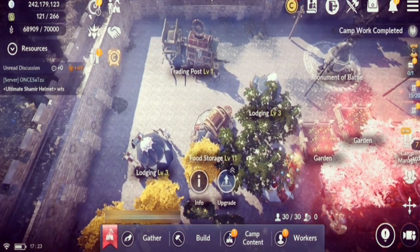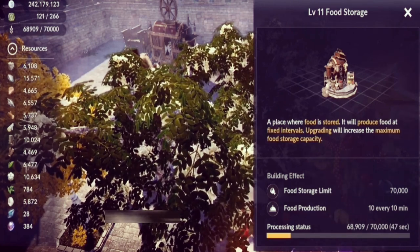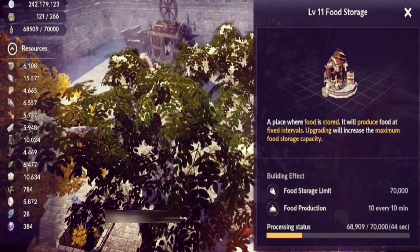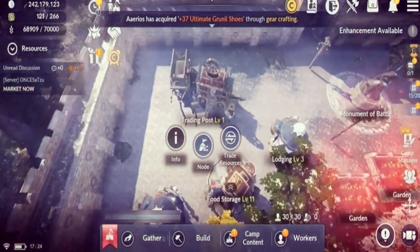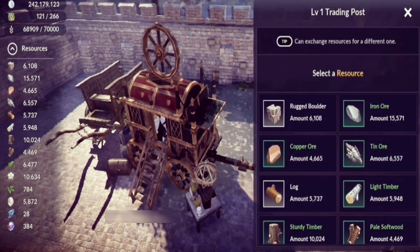Food Storage is pretty self-explanatory — similar to a refinery, it produces food over time without you needing to collect it manually. Leveling up the structure also increases the maximum capacity of food you can store.